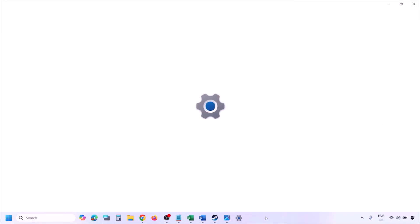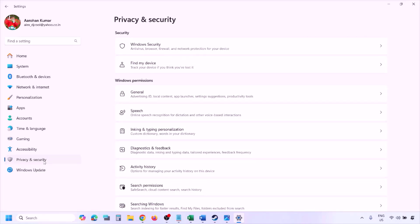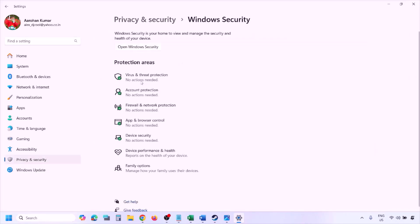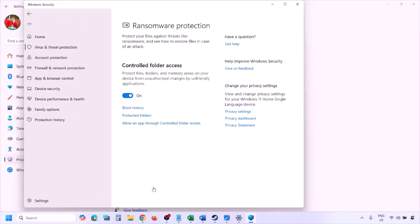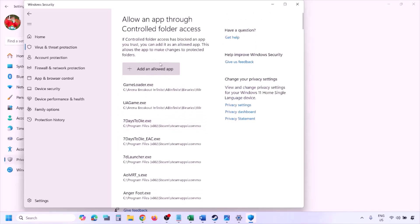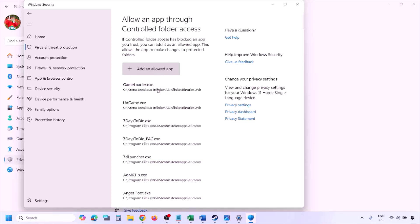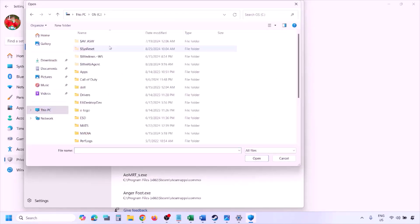To add the game exe file to Windows Security, open Windows Settings and go to Privacy & Security (Windows 11) or Update & Security then Windows Security (Windows 10). Click on Virus & Threat Protection, scroll down and click on Manage Ransomware Protection, then click on Allow an app through Controlled Folder Access, click Yes to allow, and click Add an allowed app, then Browse All Apps.